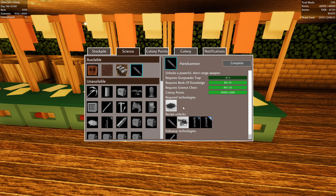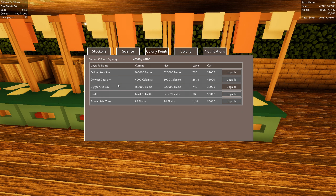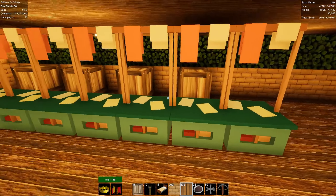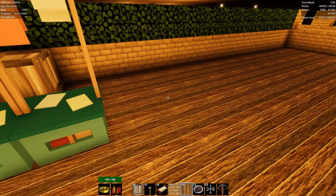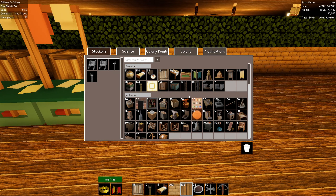That will be important for when we scale up big time. As we expand the perimeter, if we look at colony points right now, the safe zone is at level 11 out of 14. I'd love to max that out, but I'd like to get maybe one more zone. Let's first scale up the number of tailors we have here.